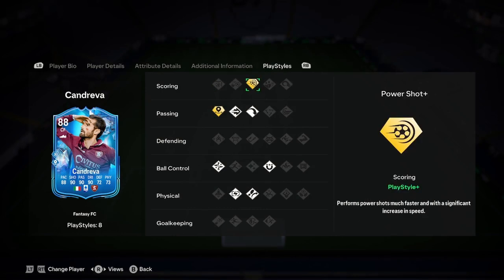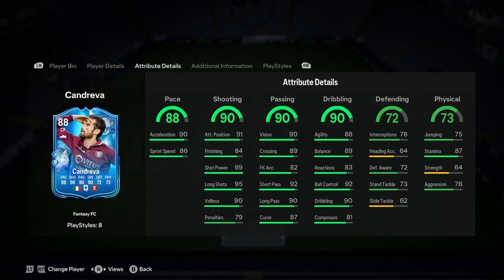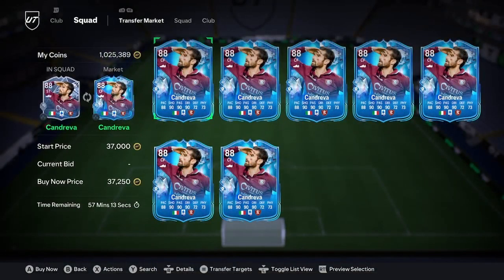It's got Incisive Pass+ and Power Shot+ there. Very good. Ping pass, long ball pass, first touch, ball control, relentless, and traveller. What a very nice card. For only 37k, that is a very good price. I would say if you have a Serie A team, good player for you.